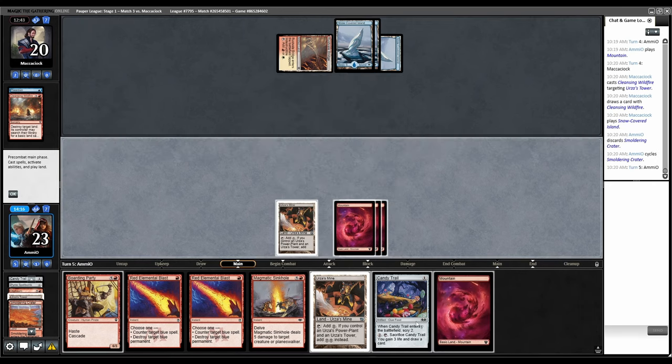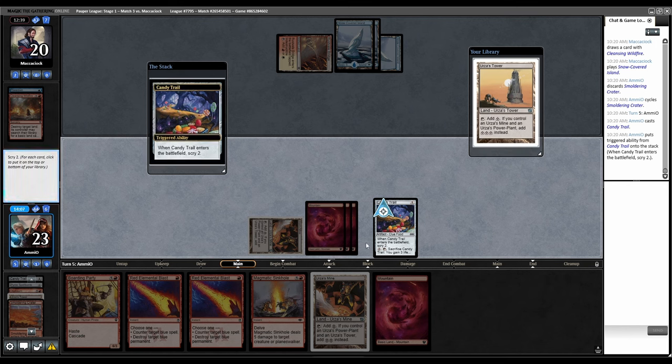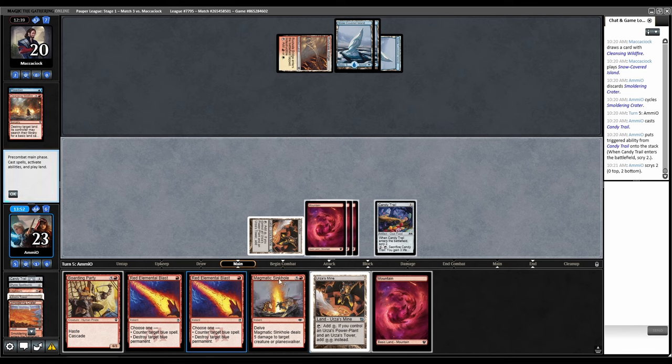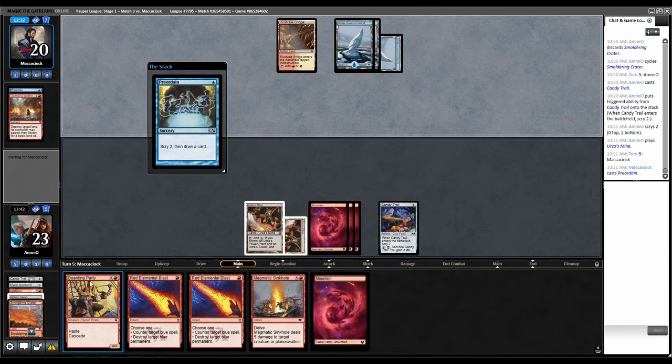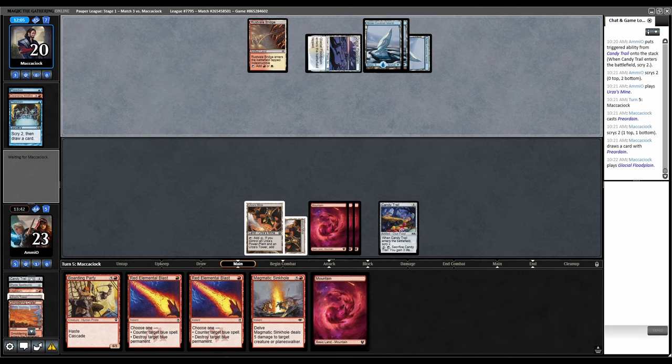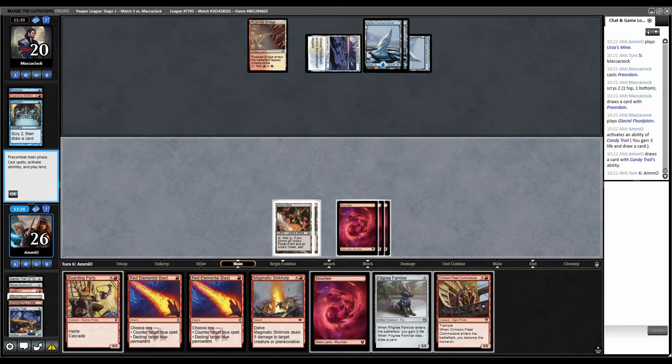Mine, just pass. Next turn I can cast Boarding Party, although I may want to hold it with Red Blast open to counter their Counterspells. The three toughness means it dies to Scred, so I probably don't fight over it. One top, one bottom off Preordain. End of turn, pop Candy Trail — Filigree Familiar, Crimson Fleet, and we can fight over it with double Blast. Excellent! Crimson Fleet — Hydro, Red Blast that — Crimson Fleet resolves, Monarch, trigger. Pyrite Spellbomb draw, and we still have a Red Blast and Sinkhole open.